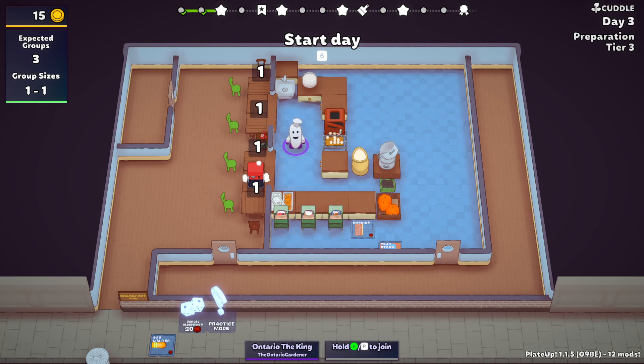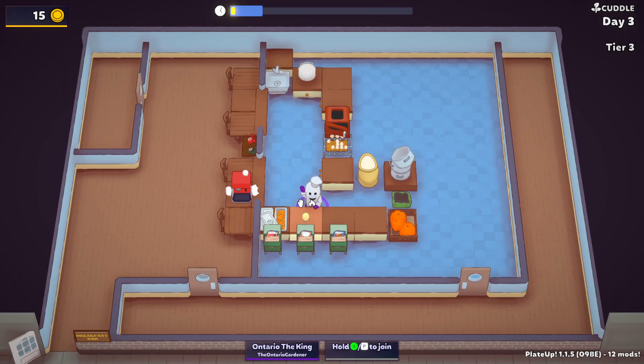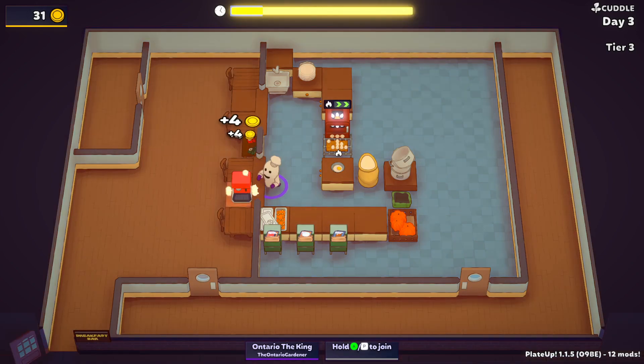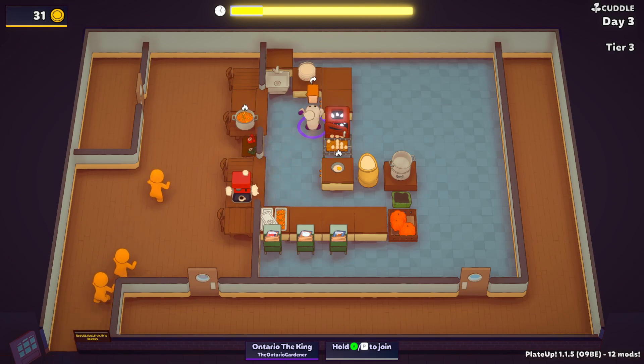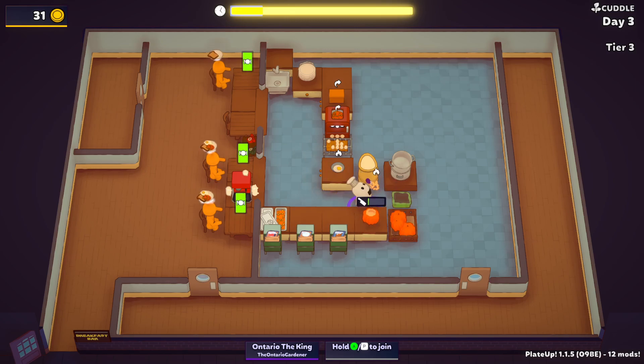We need to get that research desk, which we still haven't gotten. We have three groups, same as before. I want to get the dough in the oven. I'm going to call everybody again because with Prep Time you do get an extra ring, which is very good. I'm quite happy that you get something like that. As soon as they sit down, they're going to be ordering food, and I don't really want them to order food right away.